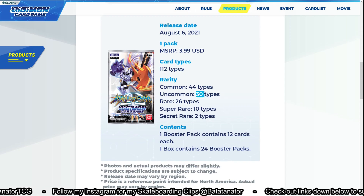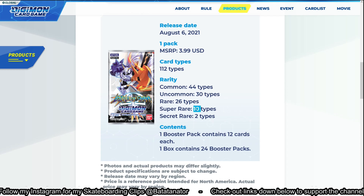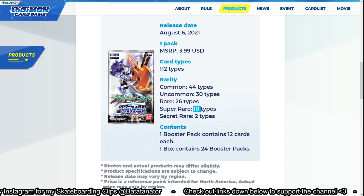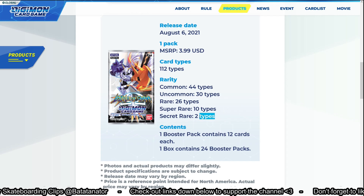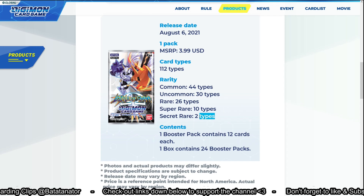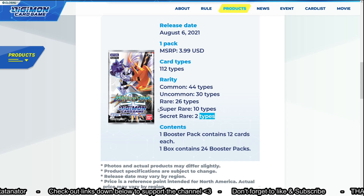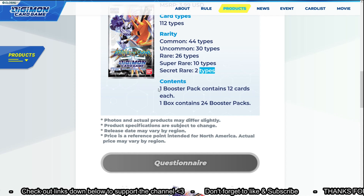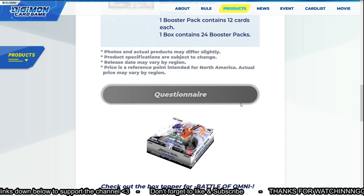There are going to be 112 cards: 44 common, 30 uncommon, 26 rare, 10 super rare — I'm assuming those are all the Omnis — and then 2 secret rares. I thought those were alternate arts but I think they're completely different entities, their own cards. Each booster pack contains 12 cards and each box contains 24 booster packs.